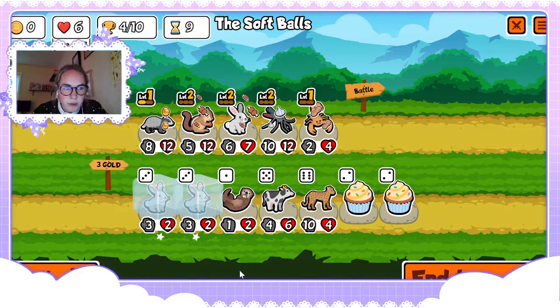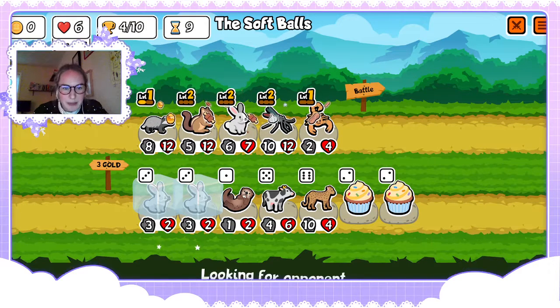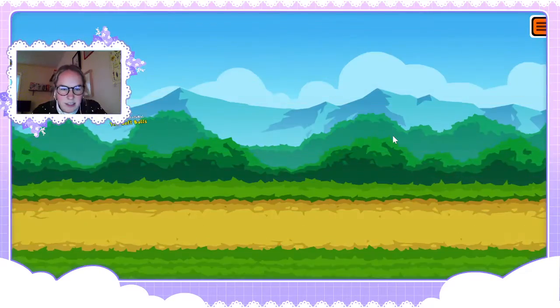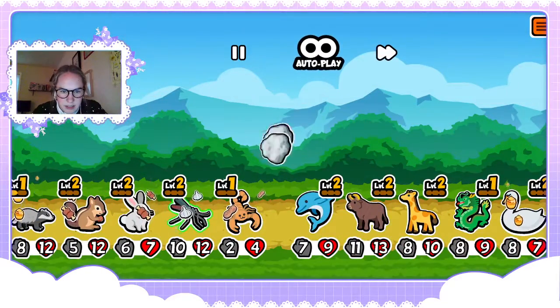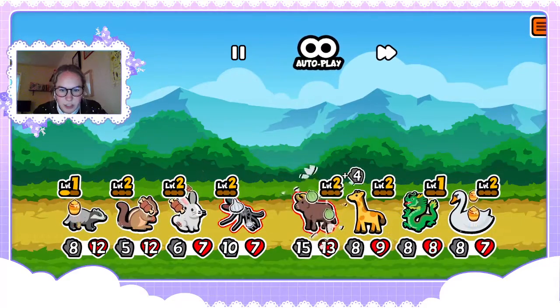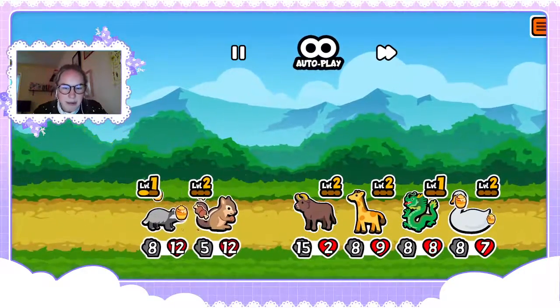Now that means food at the beginning is gonna cost one gold. This is gonna be nice. I might save the bunnies and just buy like one per turn so I can dedicate most resources to other things. That was unfortunate — that's why we need the one-up.